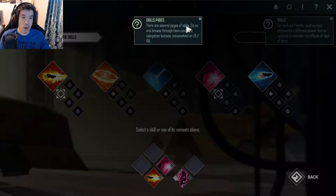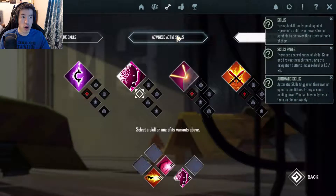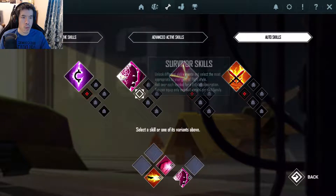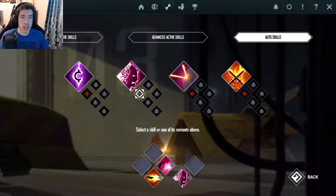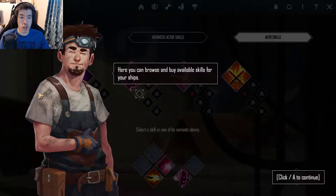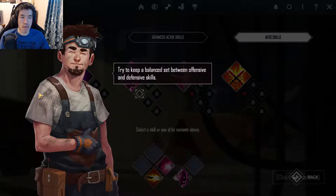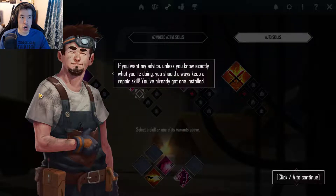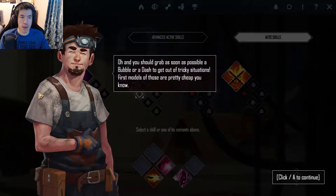For each skill family, each symbol represents a different power. Roll over the symbols to discover the effects. There are several pages of skills — browse using the navigation buttons, mouse wheel, or LB/RB. Magic skills trigger on their own, they are not on cooldown, but you can only use two of them, so choose wisely. Here you can browse and buy available skills. Ship skills are extremely important — try to keep a balance between offensive and defensive, and always keep a repair skill. Grab a bubble or a dash as soon as possible to get out of tricky situations.